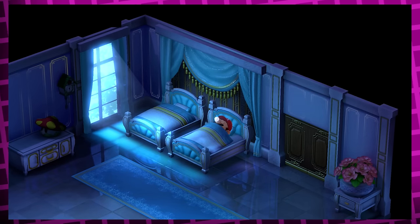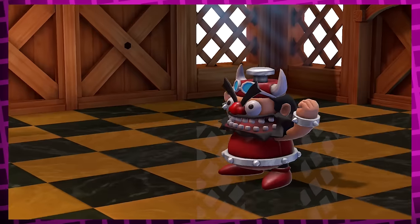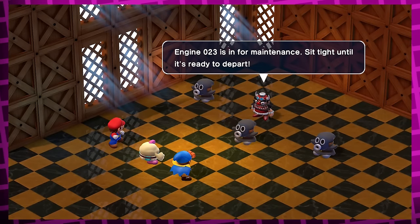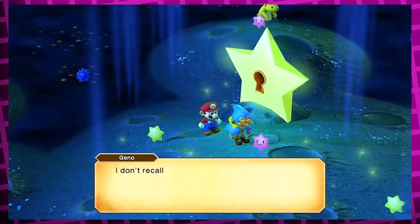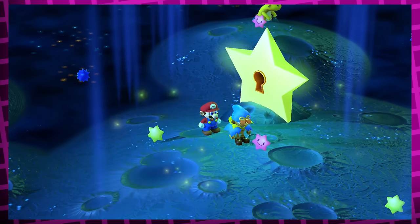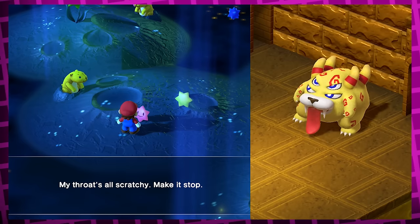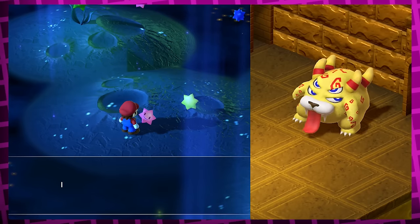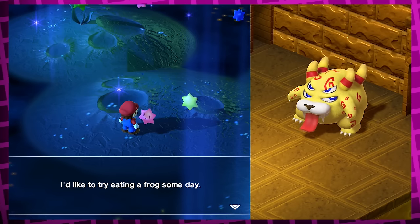The remake adds post-game boss rematches with non-Smithy gang bosses, and every rematch boss makes a new wish on Star Hill that gets updated after you finish their rematch. Balom's wish is 'My throat's all scratchy, make it stop,' which turns into 'I'd like to try eating a frog some day' after the rematch. Punchinello's is 'I hope this is my big break,' turning into 'I want to join Bowser's minions' — since Bowser gets impressed by him and invites him to help clean up his keep.